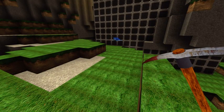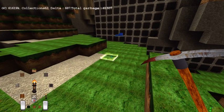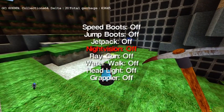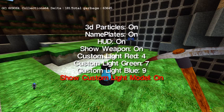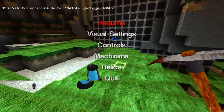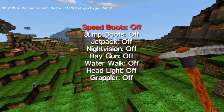Say I'm making a house — I can keep the light torch on, but I can also have it disappear while the light is still there. So if you want to make a nice effect you can put them on, put it underneath, and they'll look really nice. And then there are relics: speed boots, jump boots, jetpack, night vision, ray gun, waterwalk, headlight, and grappler.